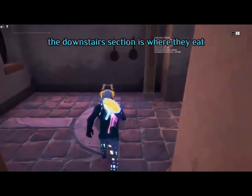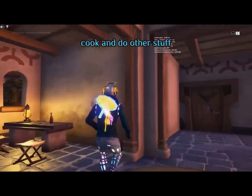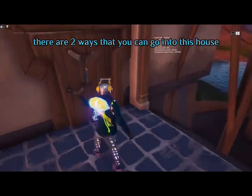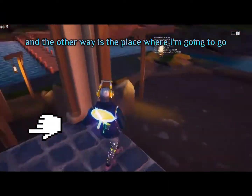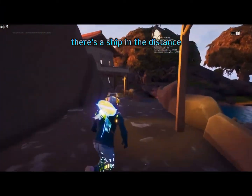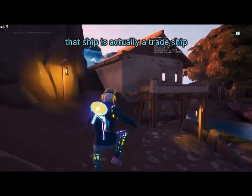The downstairs section is where you eat, cook, and do other stuff. There are two ways that you can go to this house — one way is over here, and the other way is the place where you are. If you haven't noticed already, there is a ship in the distance. That ship is actually a fake ship.